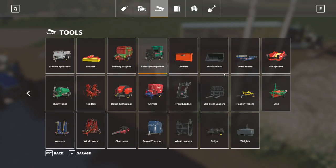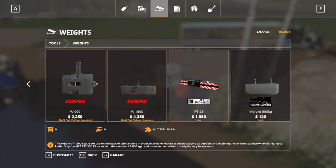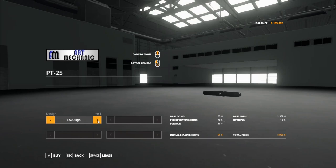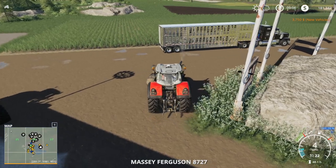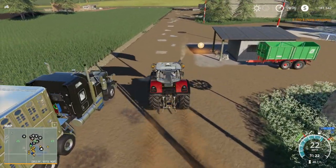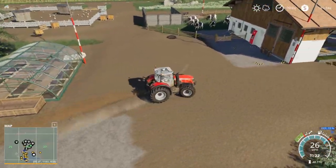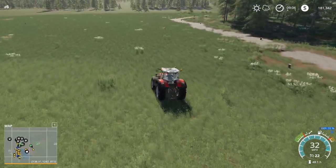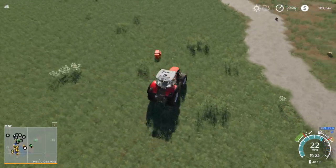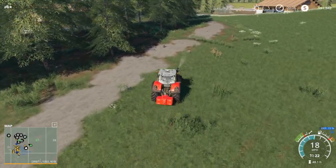We're going to buy a telehandler weight that Xbox Grandpa shared with me. It's a weight for the back of the telehandler. We'll get the bigger one. I'll send the telehandler to go pick that up at the store. Potatoes are not full yet, we have lots of eggs, and I need to go through and get stumps — that's another thing that has to happen today. I'll hold onto this weight since it's not worth much to sell back.